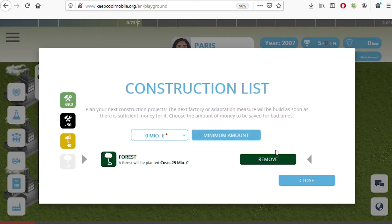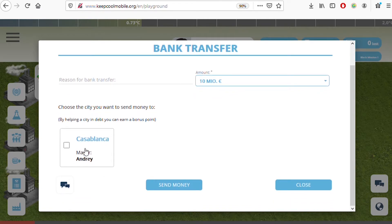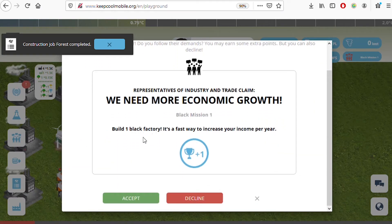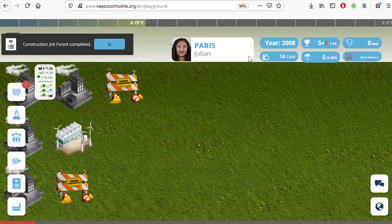In the construction list, you can instruct the computer to automatically invest your money in coming years. You can also send money to other players — for example, I could send money to Andre, and if he's in deficit I might earn a secret point for helping him. You can also listen to your people — they're requesting a black factory. Serving the people is usually a good idea.